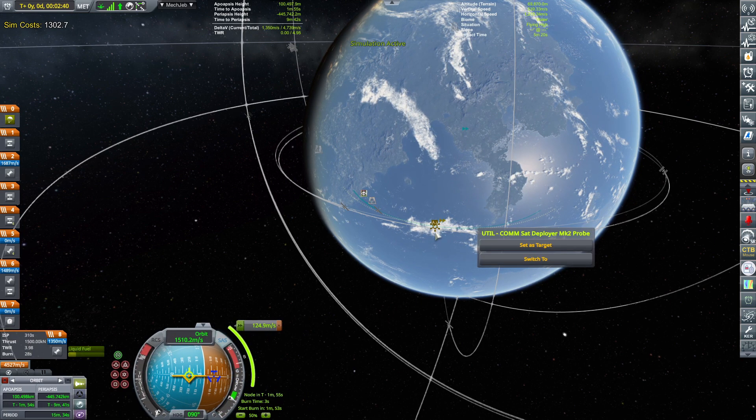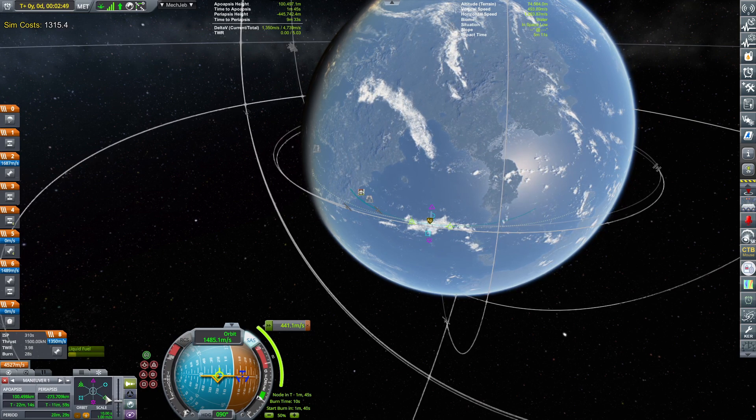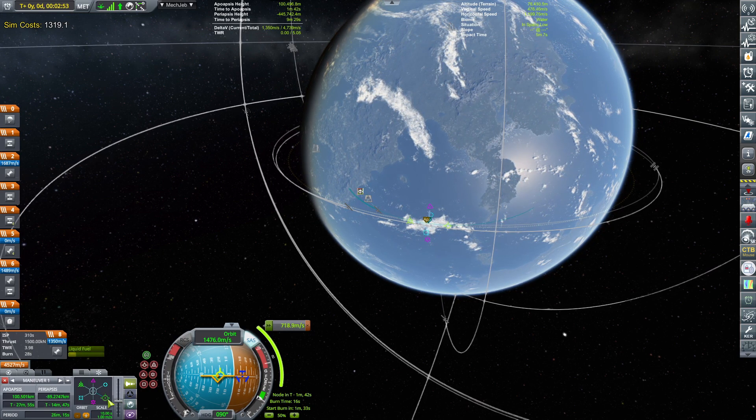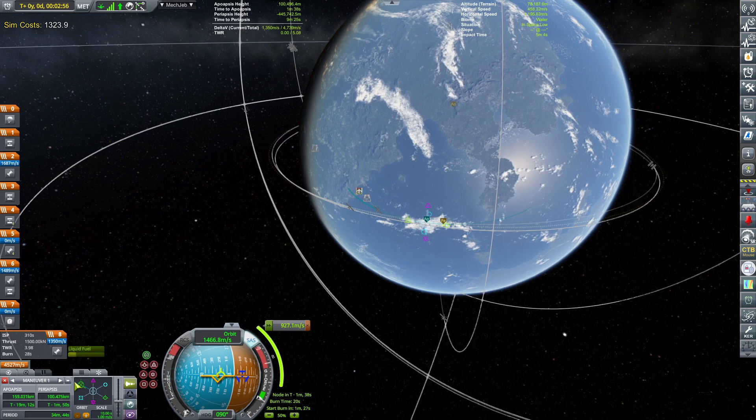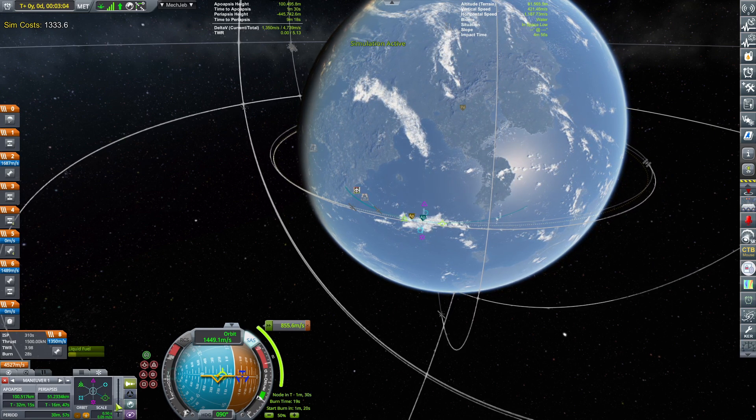Let's do the circularization burn. I wouldn't be a good agency manager — I really suck at finances. I spend all the money that they earn.